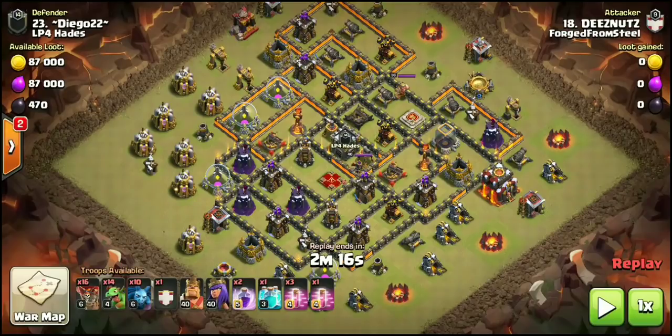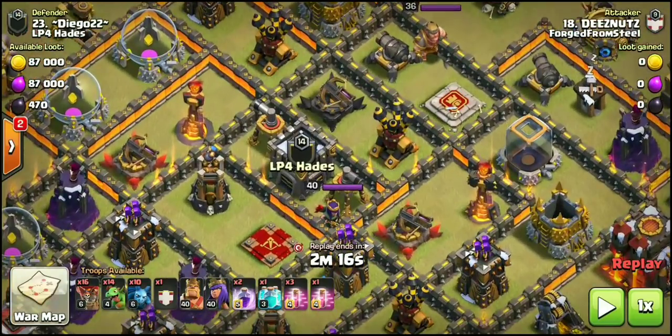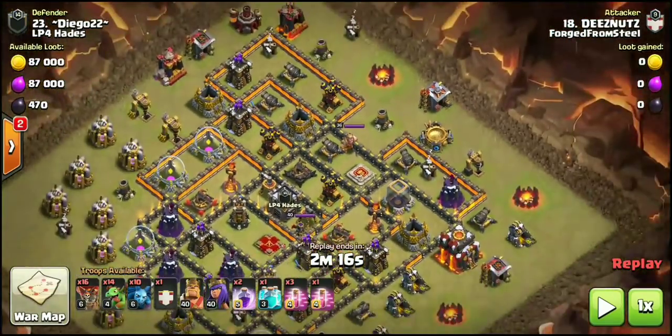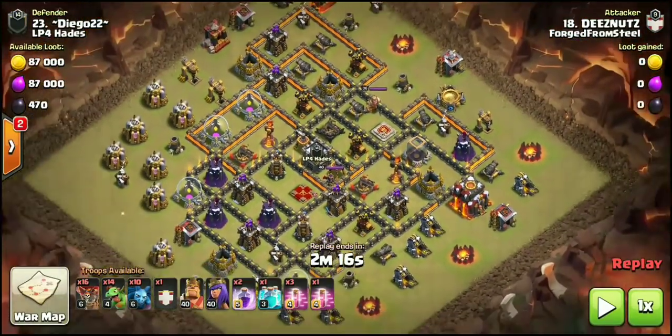...what they're calling the baby cyclone. We have 16 balloons, 14 baby dragons, 10 minions, 2 rage, a clone spell, 4 haste, and the heroes. I'd consider this a new meta base, solely based on the fact that both infernal towers are on single target, trying to stop something like a kill squad bringing hogs in. We also have 3 out of 4 air defenses offset from the heroes, kind of over here on the back end.